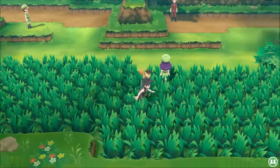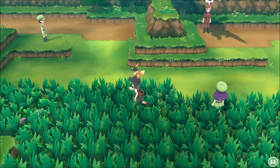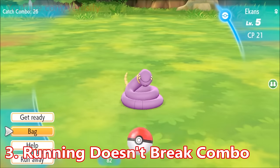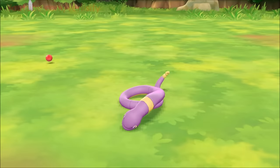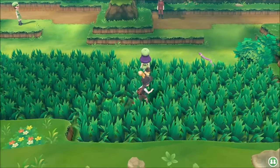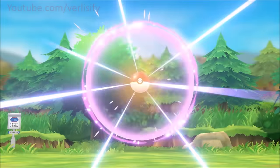Something everyone should know: even if you encounter the species you're catch comboing, you can run away from it and not break the combo. So you can preserve it if things are going a little fishy. My general rule is after missing two Pokéballs, I'm out — I'm not having any of that. That way you reduce the risk as much as possible, especially after a combo of 10. Once you reach a high combo, that species is more likely to spawn, so you don't lose anything by running away.